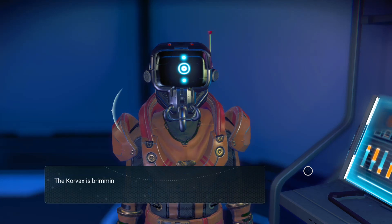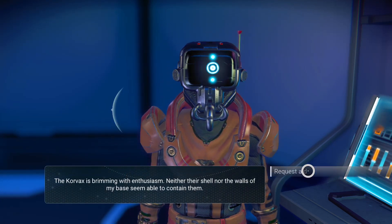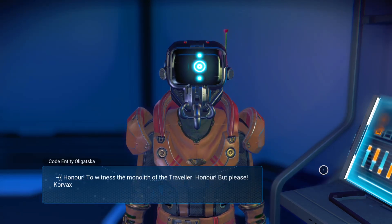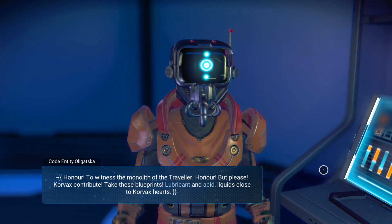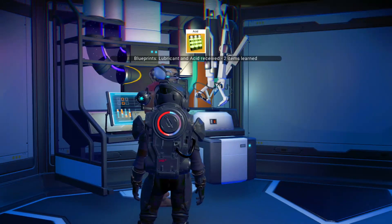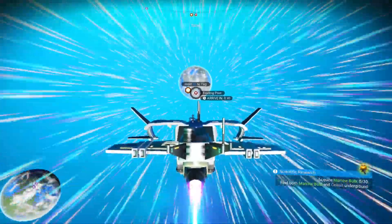Alright, so now that you're back at your base, you just want to go ahead and talk to him — it's as easy as that. After you finish talking to him, you just hit 'request aid' and he'll give you the two blueprints. As you can see, blueprint for lubricant and acid. They're really important for early game money-making methods if you already have a farm.